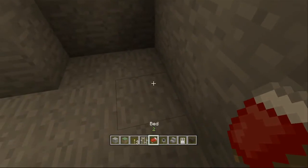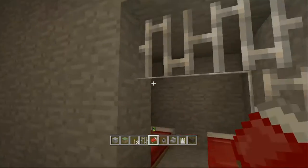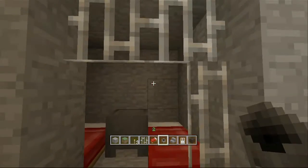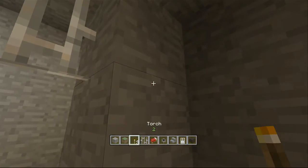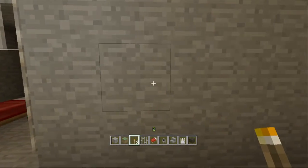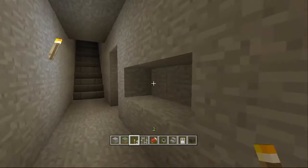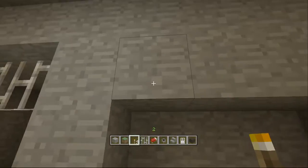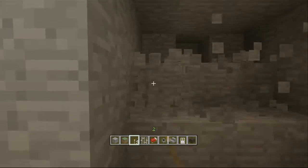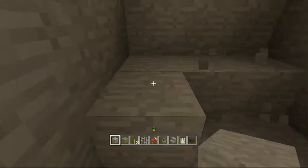I'll put a bed on either side and maybe a cauldron. Then we'll put in iron bars. So we'll have it one then a gap - so there would be one, two, three. All of these ones should be three by three apart from when you make mistakes.